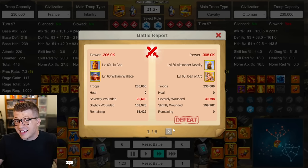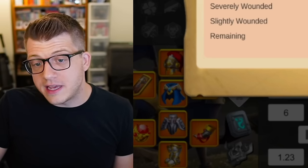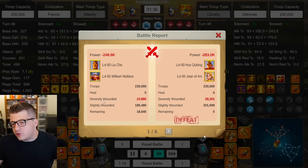I compare against Nevsky Joan first because they've been in the game a long time, everyone has it, and it's just very good. It's worth noting we have infantry countering cavalry here. The results: first report, 55k remaining for the infantry; second report, almost identical — 55k; third report, 73k; fourth report, 43k; fifth report, 43k; sixth report, 33k. A 6-0 victory — a clear win for Liu Che William Wallace. This is very expected since infantry counters cavalry, and Nevsky Joan isn't really meant to be a dueling pair.